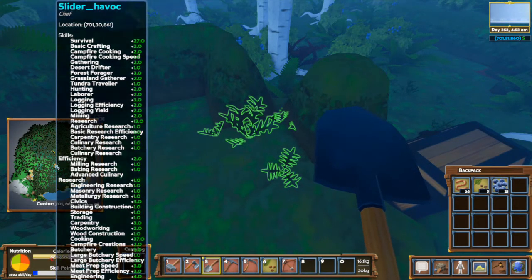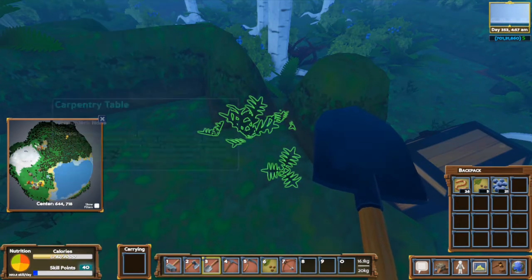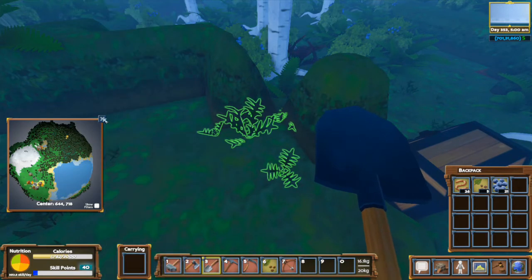I just wanted to share that with you guys — I'm sure it'll be really useful if you're looking for resources like iron, gold, copper, or anything like that. If there's surface stuff available, you'll be able to see it. Next time, y'all know the deal — I'm out of here, peace.